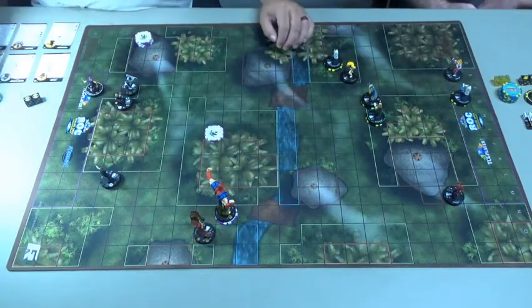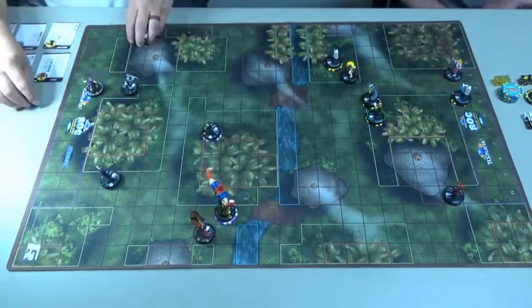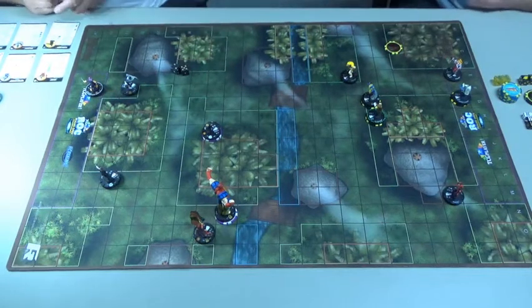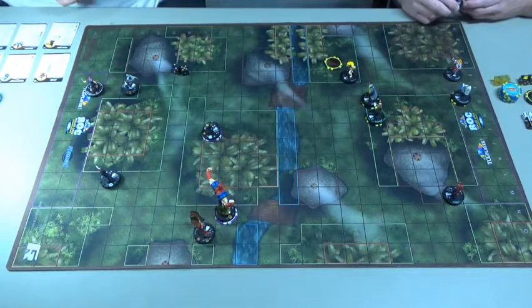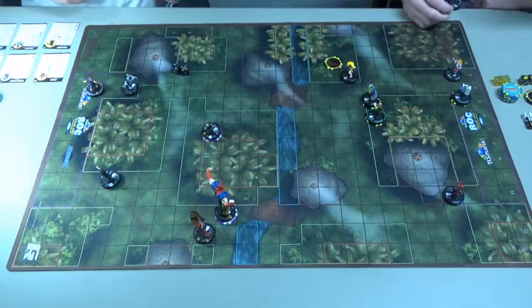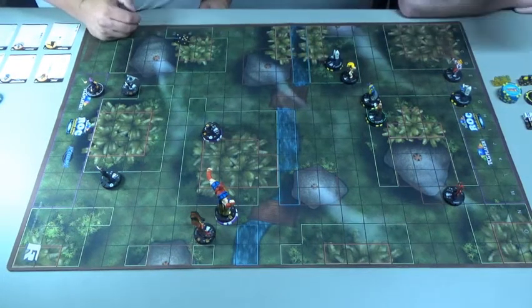This will be a 12 attack on a 16 defense — a seven, for three damage. Once per turn when he hits, after resolutions I can roll a d6 on a five or six — wait, never mind, I have to have three more characters with the Avengers keyword. I only have two characters with that, so I will not be doing that. Most of his things that I wanted to use are now gone.